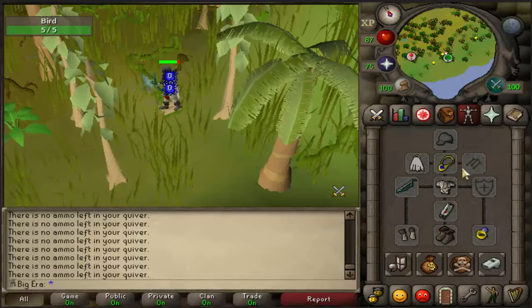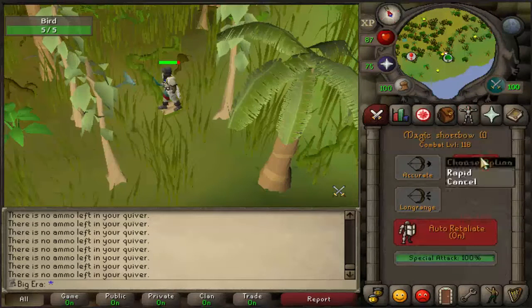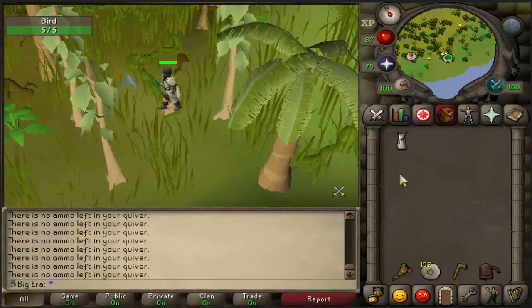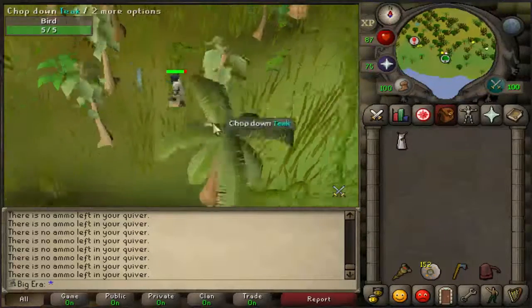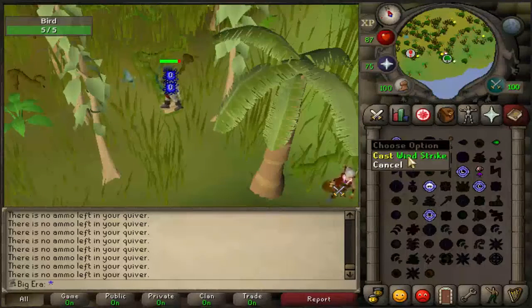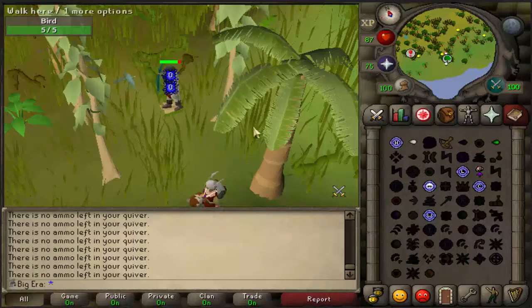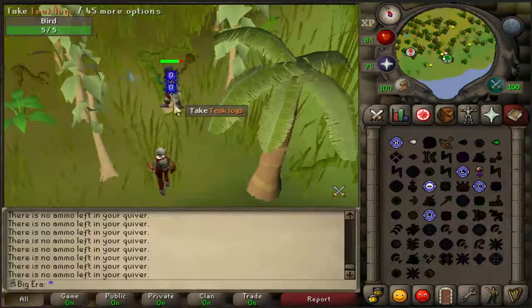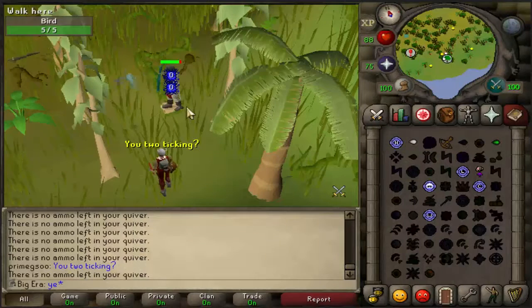Okay, basically what you want to do now is get your Magic Shortbow out and make sure there's no arrows. You want to have Rapid on and Auto Retaliate on. Make sure your Rune Axe isn't equipped, or else you'll just kill the birds and you don't want to do that. Basically what you want to do is use Wind Strike to aggro two birds.